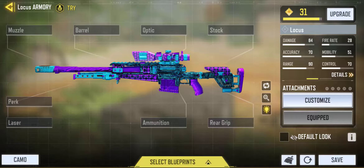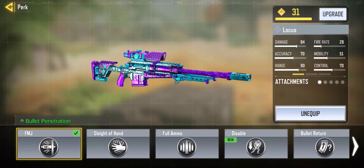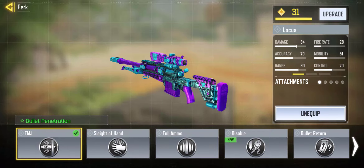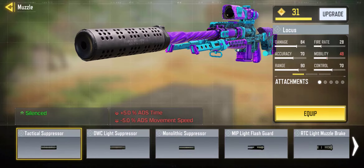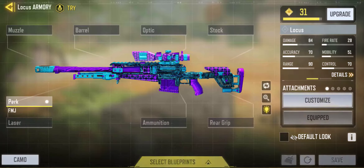Currently I have zero attachments, but my preferable attachment would be the bullet penetration FMJ perk, because perks are so important. For example, if you have the bullet penetration perk attached to your gun, it will penetrate more effectively so your target goes down more easily. For the muzzle, I think the monolithic muzzle is one of the best because it increases your range. But right now I'm not using anything, and even without any attachments my Locus works just fine.